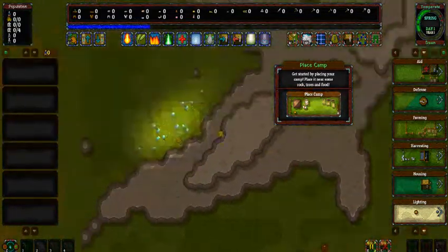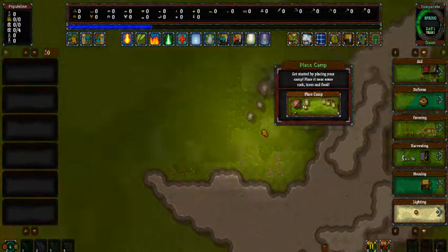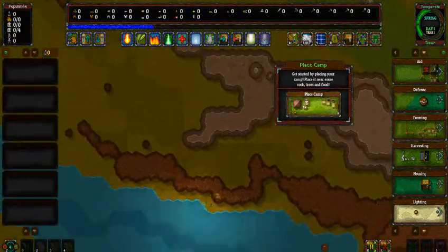You want to be able to gather yourself some materials, such as food, wood, and stone. Eventually crystals too.